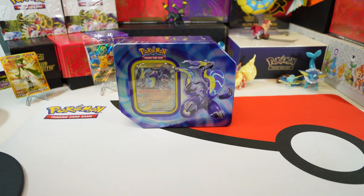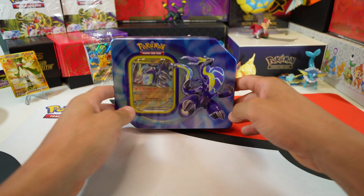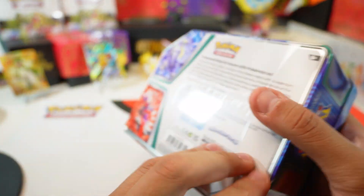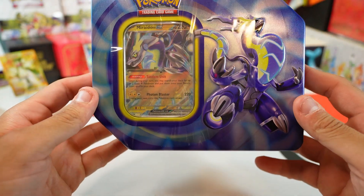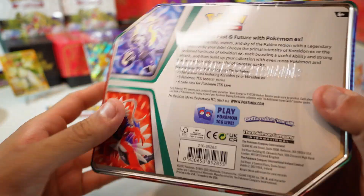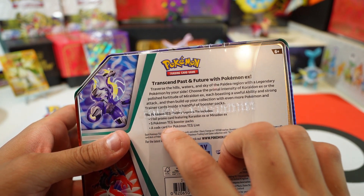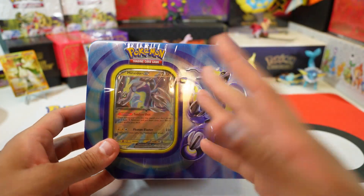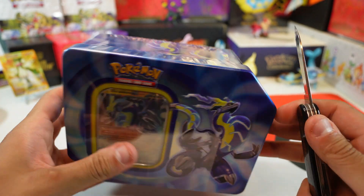Welcome back to another unboxing — today we got the Miradon 10. This thing is sweet, I got it for $25; I think it retails for $27 now after a little price increase. I have no clue what's in this. We got one foil promo card, five Pokémon TCG booster packs, and a code, which is usually the norm for these — usually five packs come inside, but I don't know what kind of packs are in here.